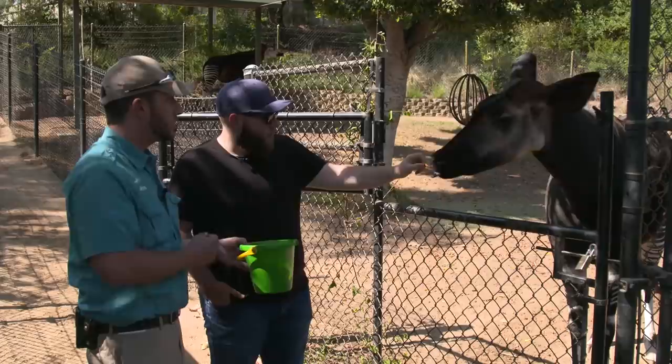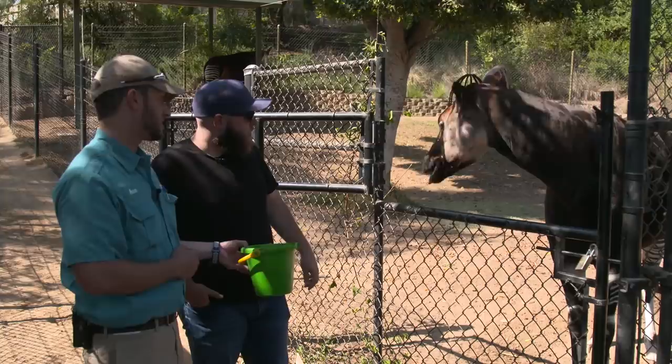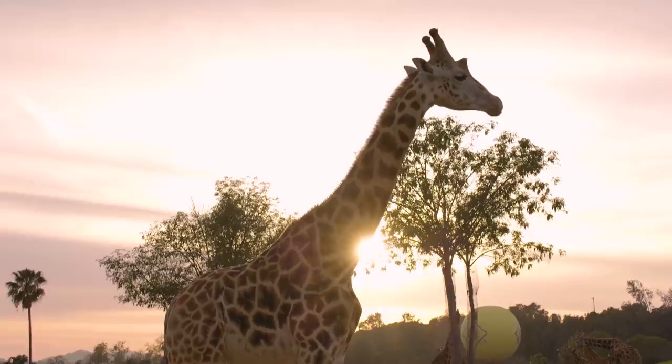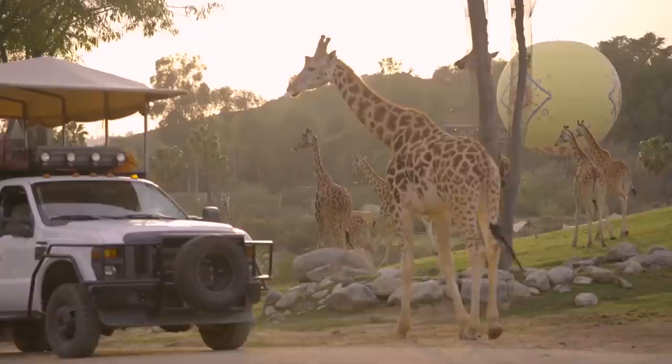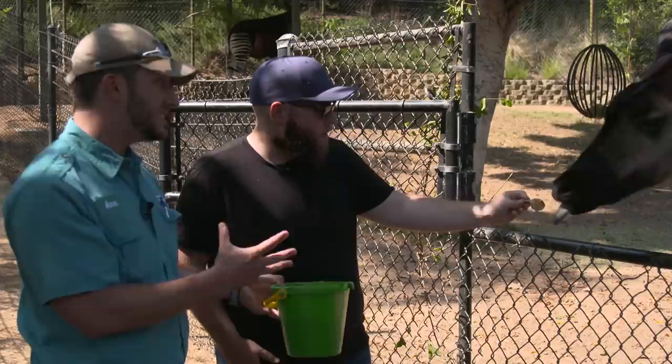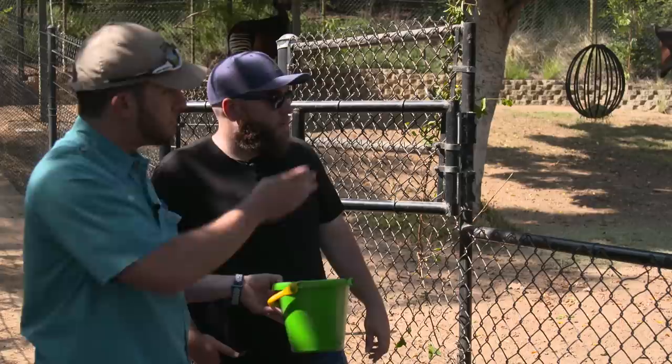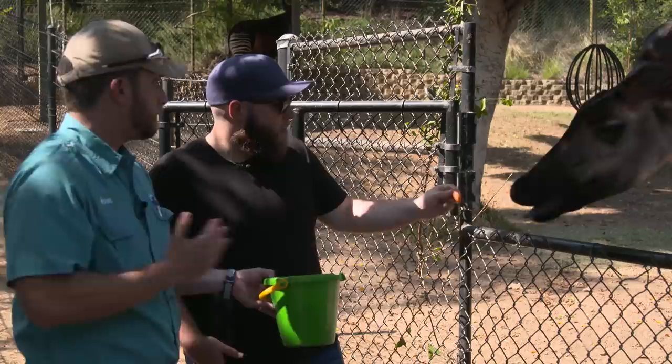So this is an okapi. Looking at it, what's its closest relative? I would say a zebra — and I get a moose out of it personally. It's actually the giraffe. One of the reasons people think it might be the zebra is the black and white stripes on the back end. One of the reasons for those stripes is that the okapi comes from a dense forestry environment in the Congo region in Africa. As the sunlight flows through the trees, it gives you a nice stripe pattern on the ground — if you stick the striped back end of an animal in that stripe pattern, it's going to blend right in. If you can't find me, you can't eat me.